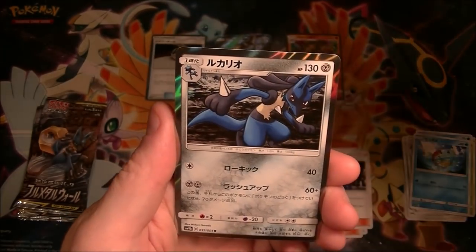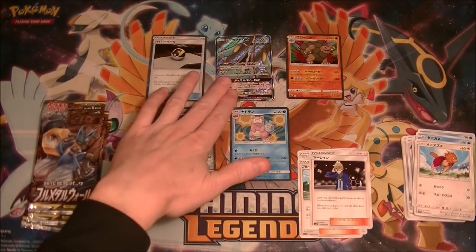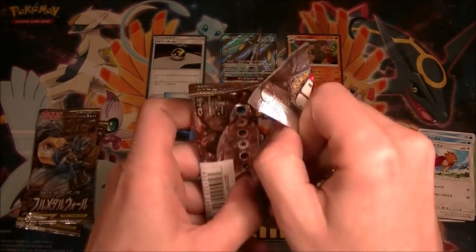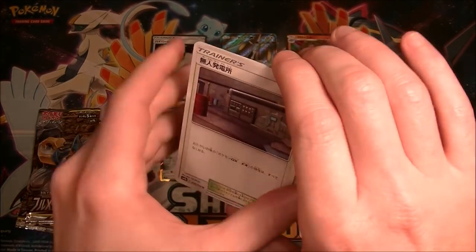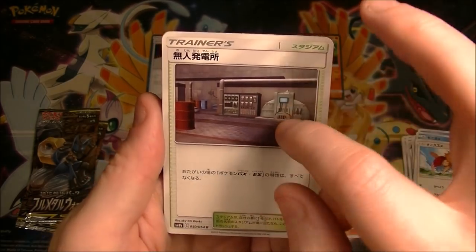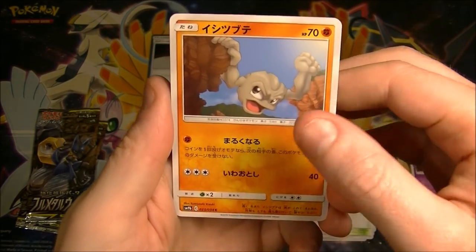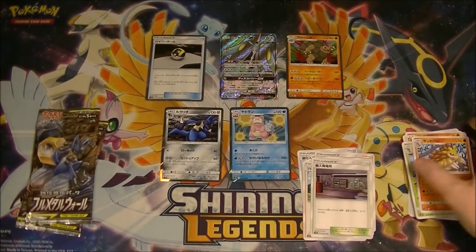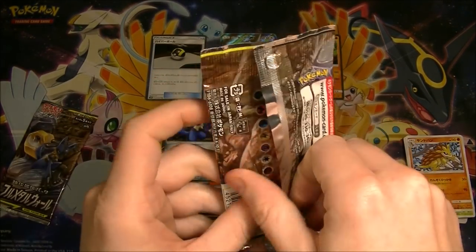We got a Lucario. We already have five holos and three packs left to go. We got one Full Art too — that's interesting. So we're definitely doing good on the ratio of what we're getting. If we can get one more, that's very good. I think they might have taken these from two sides of the box — that's kind of my explanation for why we're getting so many holos already. If we can get a GX as well, we are doing very nicely indeed. If we get that Pheromosa and Buzzwole, we are laughing.